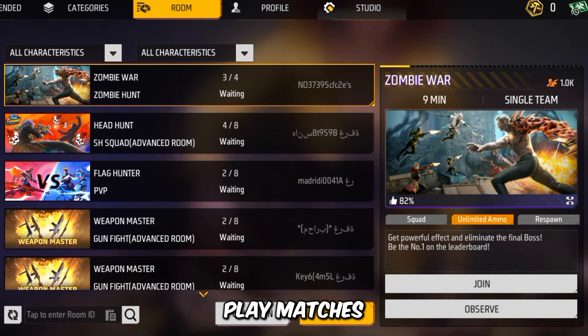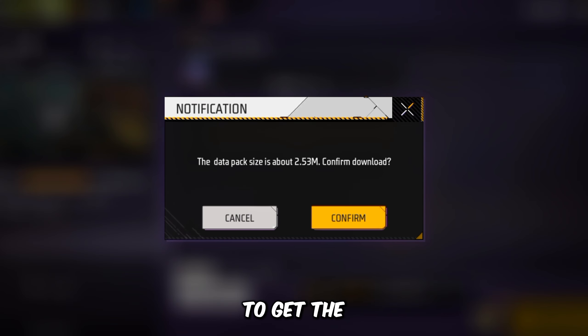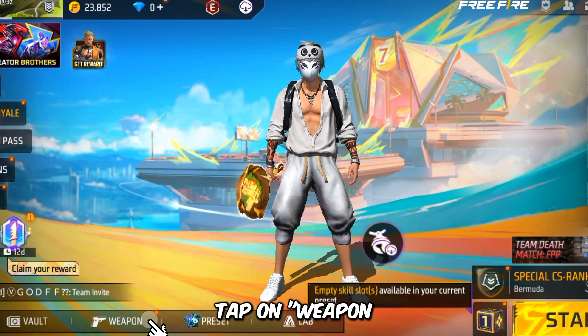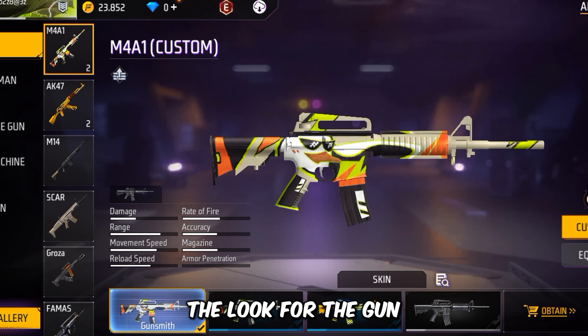You have to join the room, play matches, and you level up to get the gun skins as a reward. Tap on Weapon, tap on Ammo, then look for the gun.